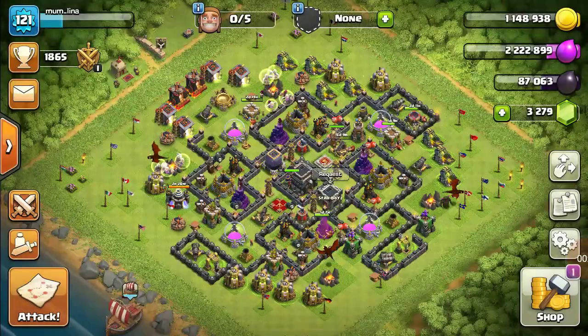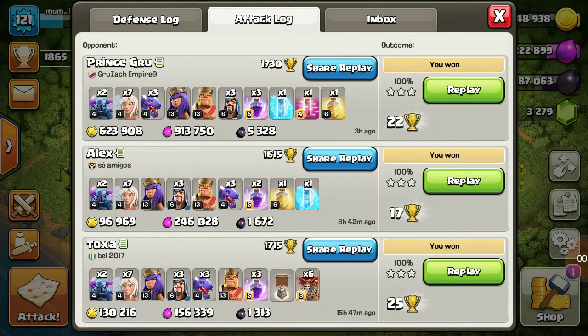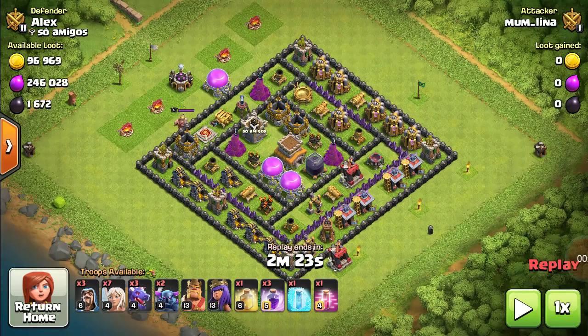I'll be showing you a very unique attack which is a three-star one. The troops you'll be needing are two Pekkas, three dragons, seven healers, three wizards, your King, your Queen, one Heal spell, and three Rage spells.